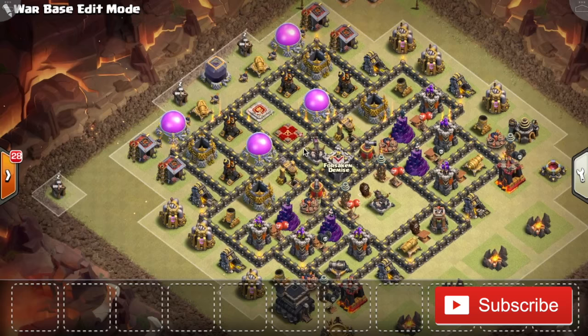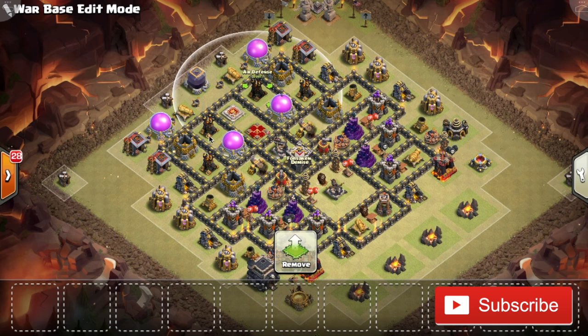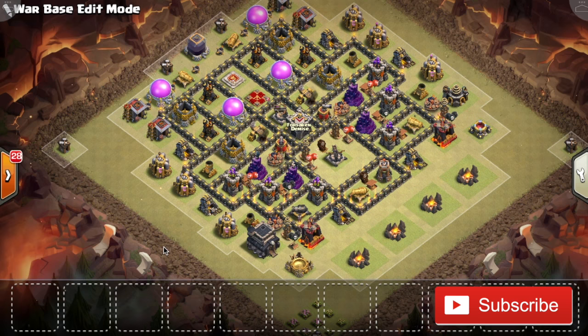Let's say the attacker comes from the top with a Pentaloon or something similar — just lava hounds and balloons with no kill squad. What happens is the lava hounds and balloons will take out those four air defenses alright. But then, just like I said earlier, the lava hounds and balloons will clump up on top of each other because there are no more air defenses left. The Wizard Towers, air bombs, and everything else can take them all down at the same time without being distracted by the lava hound — whereas on a normal base the balloons can sneak behind.